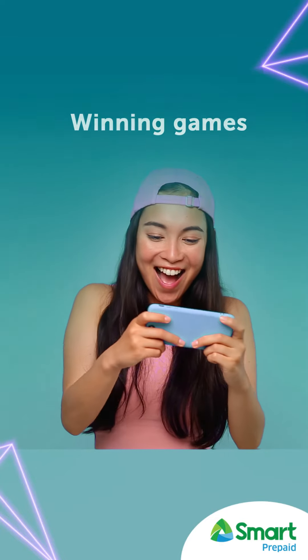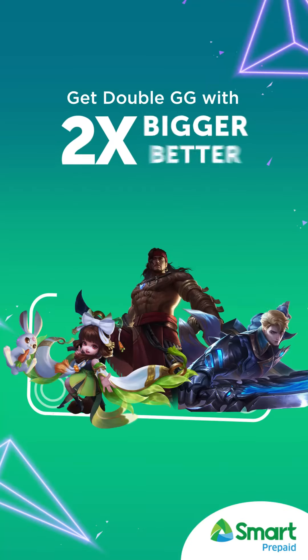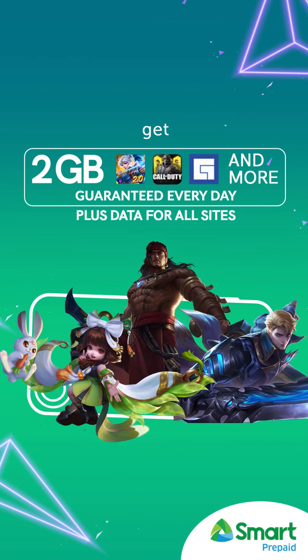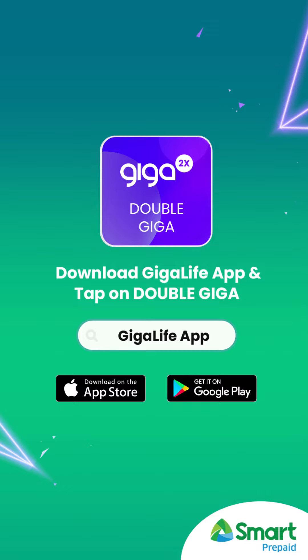This episode is brought to you by Smart Win Games. Make winning moments with friends — achieve Double GG with Smart Double Giga Games. Get two gigabytes for Mobile Legends, Facebook Gaming, and more, guaranteed every day, plus data for all sites. Just open the Giga Life app or dial *123# and choose Double Giga.